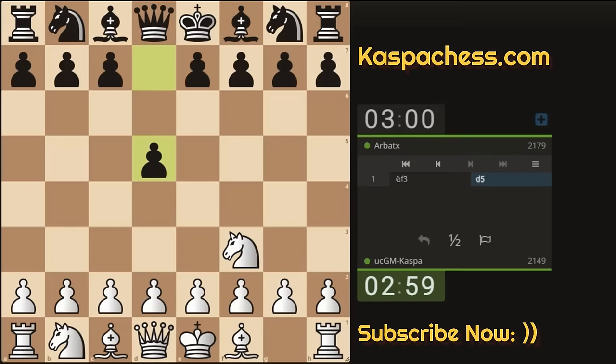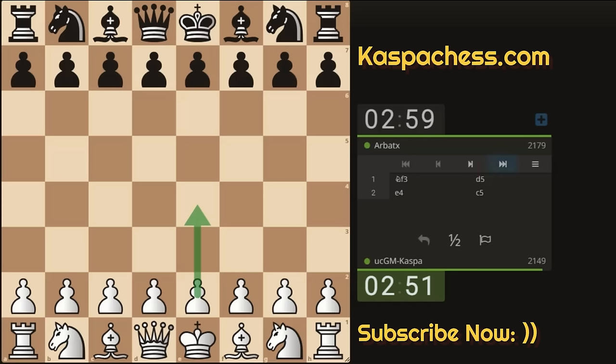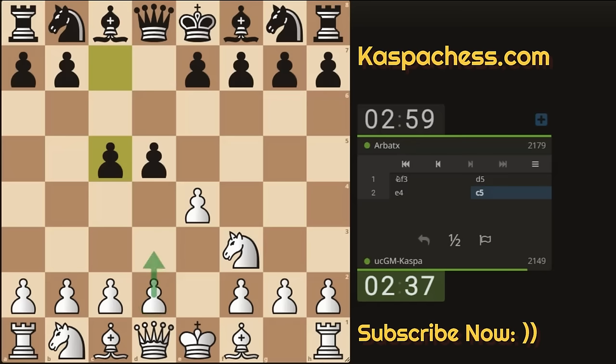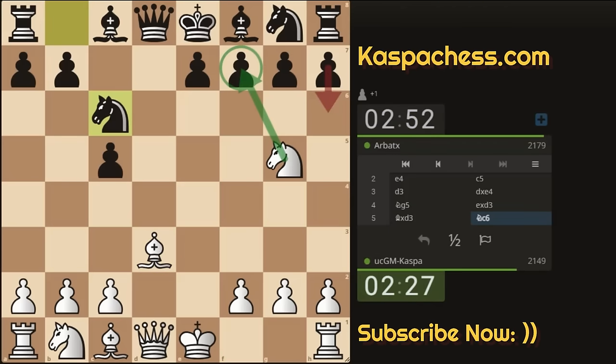With white pieces I'm playing against a 2179-rated opponent. He played some kind of Sicilian transposition — the game started with e4, then black played c5, after Nf3 they played pawn to d5. It started as a Zukertort opening but transposed into the Sicilian. What I like doing here is pawn to d3, allowing them to take on e4 so I can go Ng5. If pawn-takes I'll check back with my light-squared bishop. If h6 I'll take on f7.